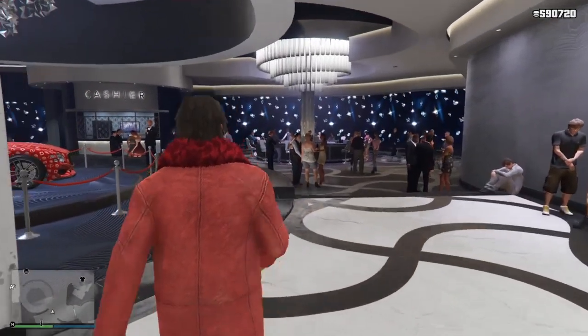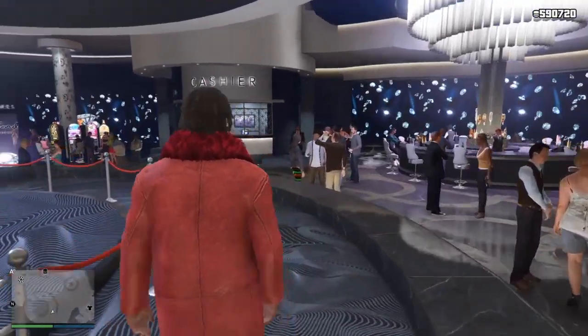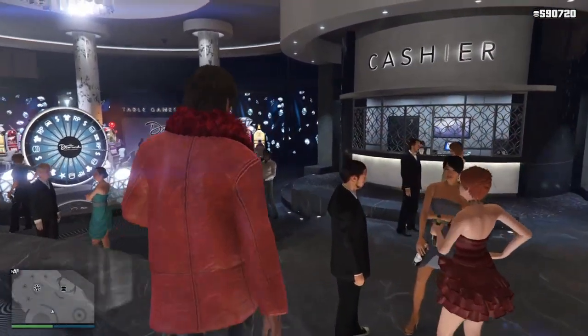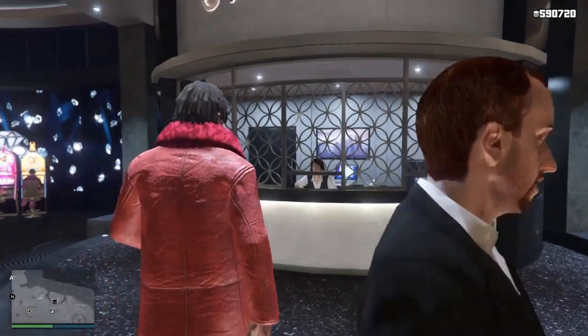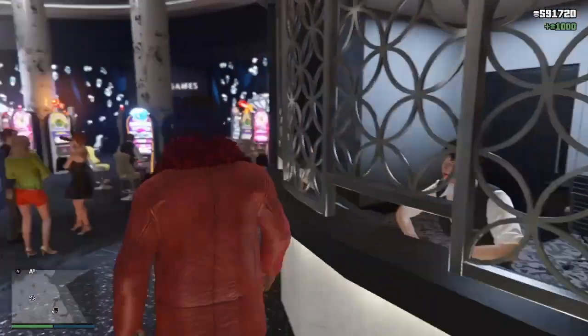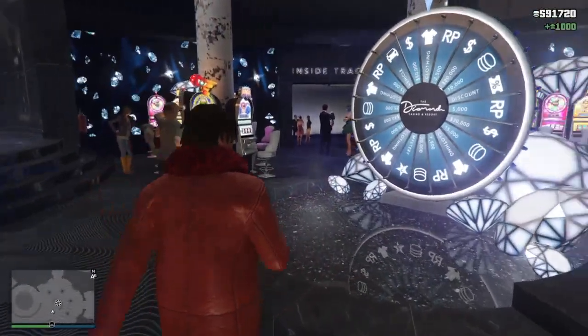Alright, so once you've made it into the casino, the second thing you're gonna want to do — I'm gonna show you guys a slot machine you can do this glitch on. Before you go to the slot machine, if you forgot to get this visitor bonus chip, go ahead and get it. You can get this visitor bonus chip before we start to glitch, so you can start with as many chips as possible.